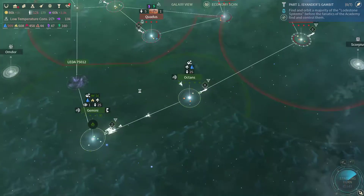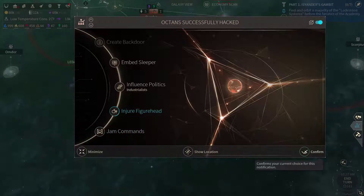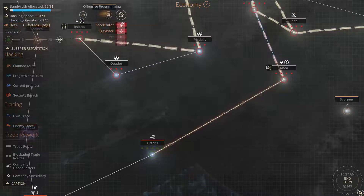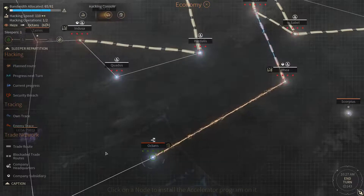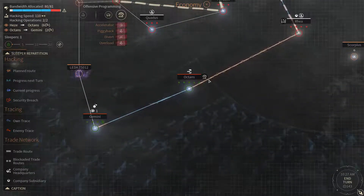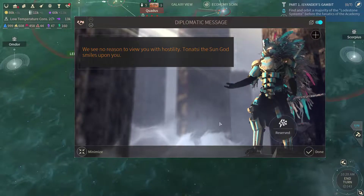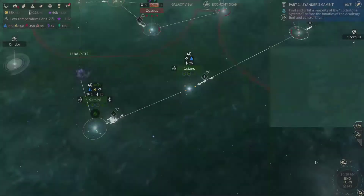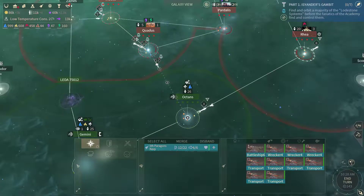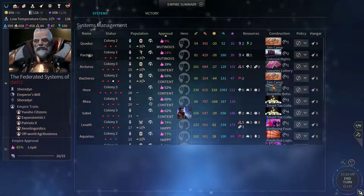It's time to go after Octans as well. Let's jam commit. Got a figurehead there, so let's injure that one. One piggyback and one accelerator there. Let's move these fleets finally — it's time to go after Octans and Gemini. Quadris and Pardellis are mutinous, Arcturus and Viatris and a bunch of other systems are only content, so I'm gonna work on that slowly.